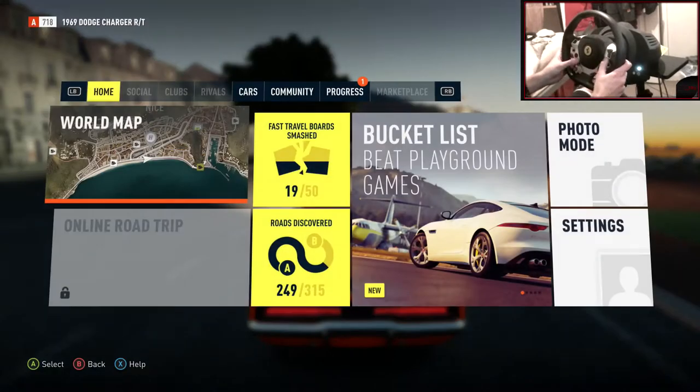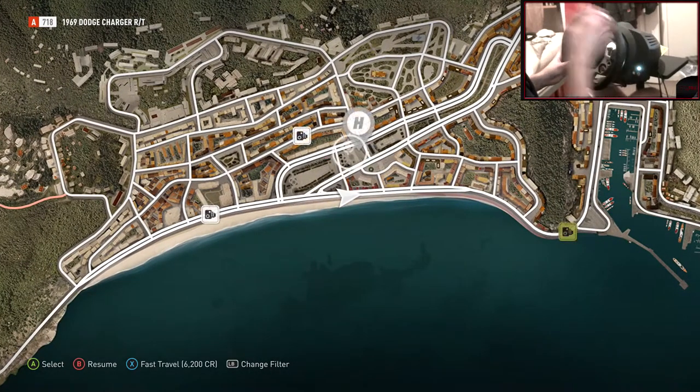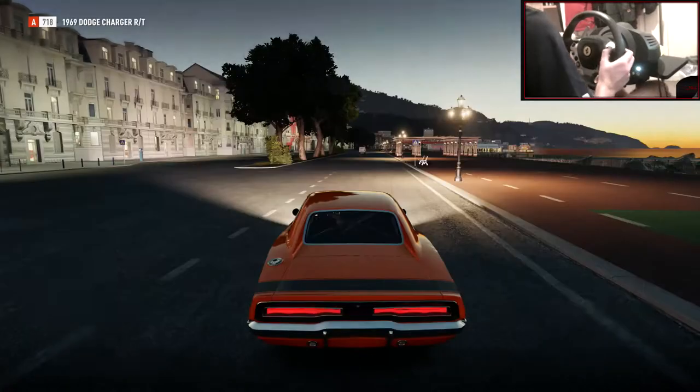I should just show you on the map if you're completely lost where I was going. Basically, let's zoom in. The hub is there, and the star is here. Just go to the end of that pointy bit, go down a bit, and you'll be here.